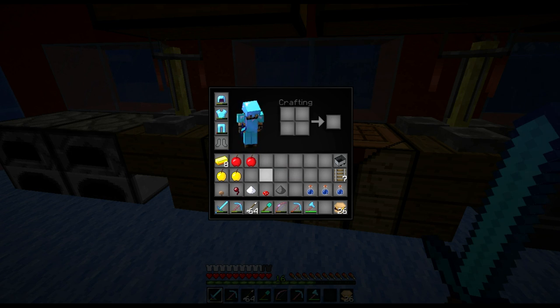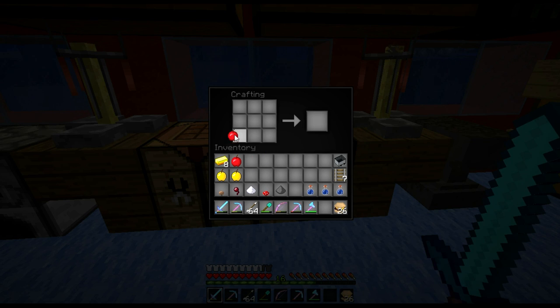So this is what we're going to need. Bringing up my inventory, we're going to need a golden apple. They're very simple to make — you take a standard apple, put it in the centre, get eight gold ingots, and that makes a golden apple. So that's the first thing you will need. I've got two golden apples here.